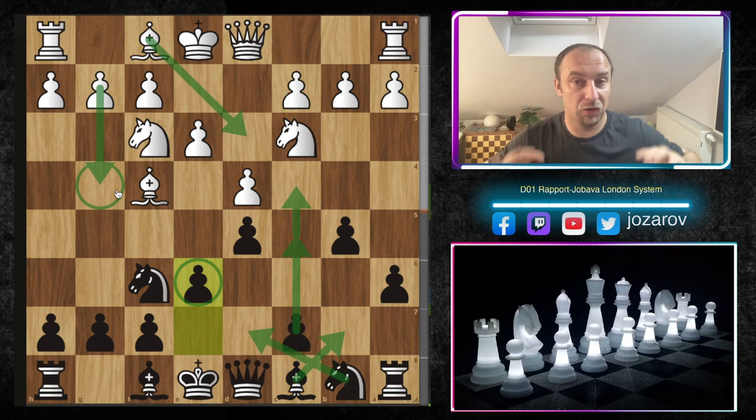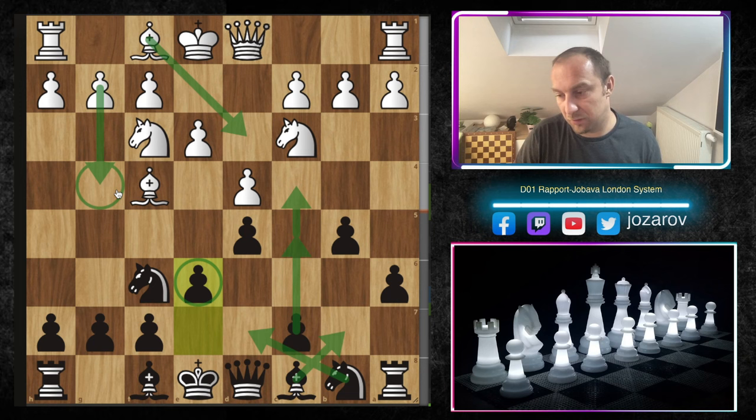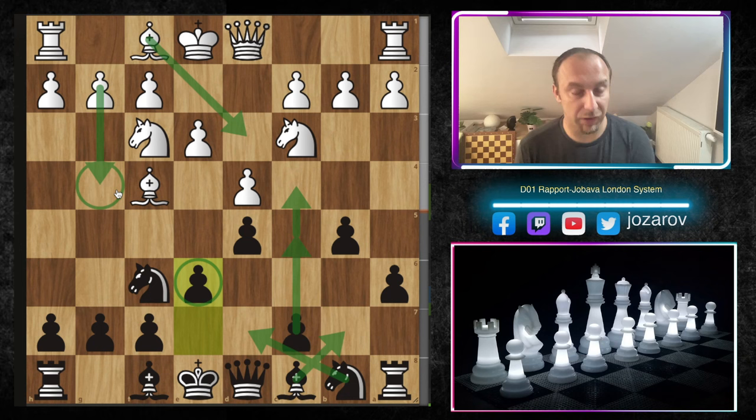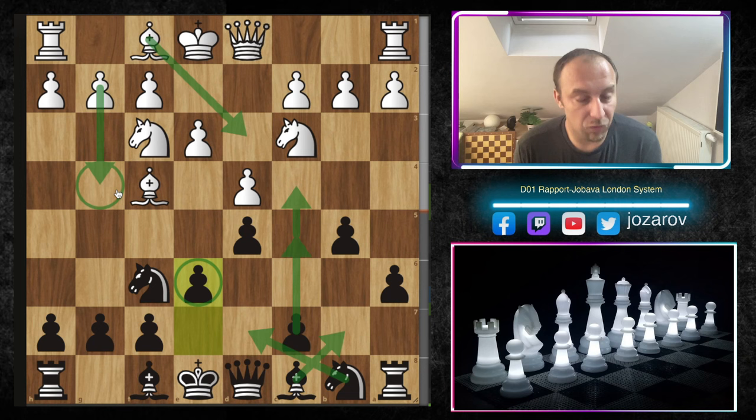These are the two main concepts we've covered today in our first video against the Yobawa London system. If there are different sidelines that bother you, please write in the comment section below and we'll try to cover them. In the continuation we'll also cover our play against the accelerated London system. We've already covered many lines against the standard London system — check out those links. If you like this content, don't forget to subscribe to my channel. See you soon with more videos, and chess is the best of course!